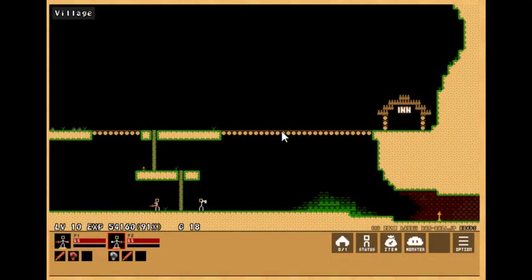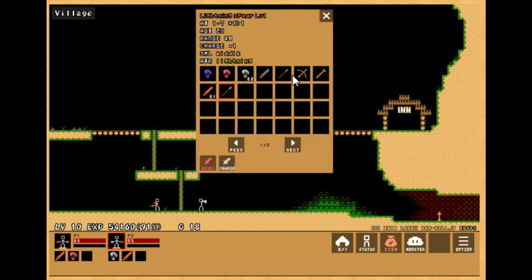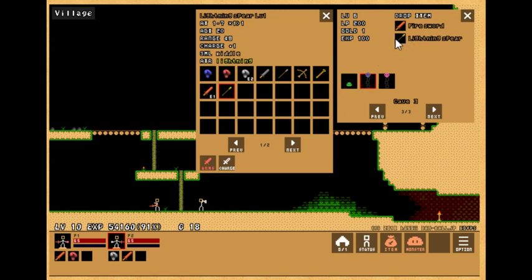Hello everyone and welcome back to Dan-Ball Updates. Today we have Stick Ranger 2 version 3.4. What they've added is a new weapon — the Lightning Spear — and it's dropped once again by the blue tree monster on Cave 3.